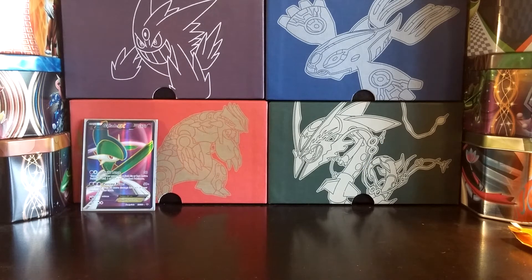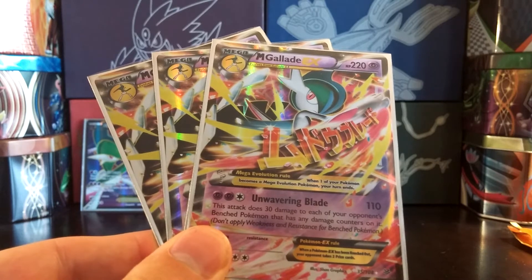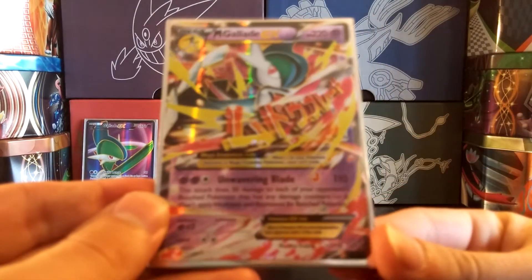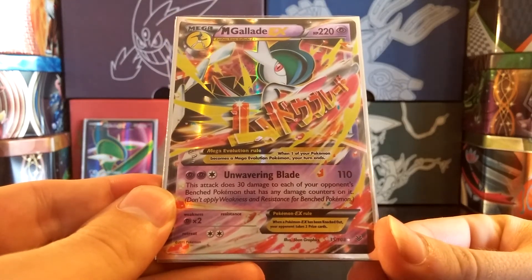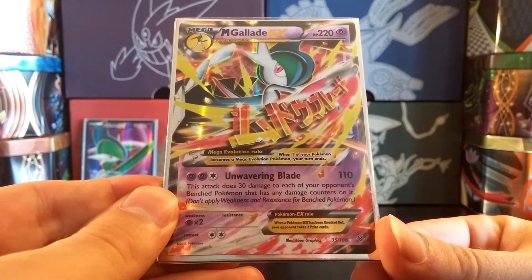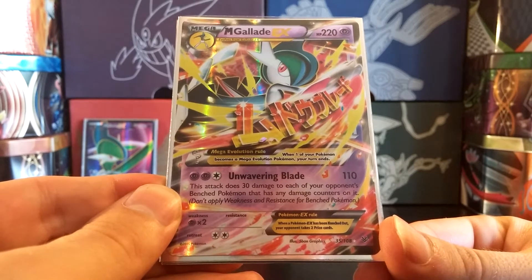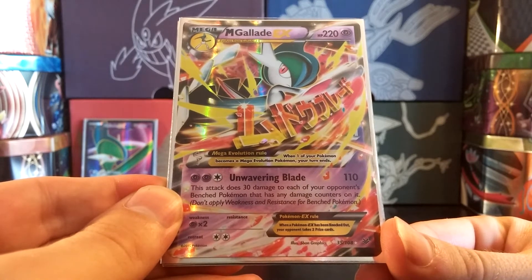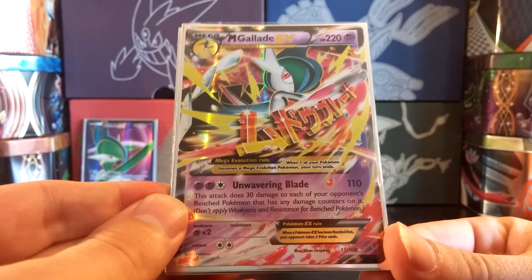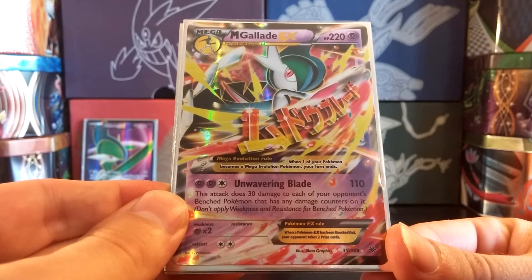Next up, to go with those 3 copies of Gallade EX, I have 3 copies of Mega Gallade EX. It has 220 HP and the attack Unwavering Blade, which does 110 damage. That's a really nice number - it's just enough to knock out Shaymins and Jirachis and other support Pokemon in one hit, and is good enough to two-hit KO a lot of Mega Pokemon like Mega Manectric EX with 220 HP. You will struggle to knock out big Megas like Primal Groudon in 2 hits, but usually you can add some supplemental damage.